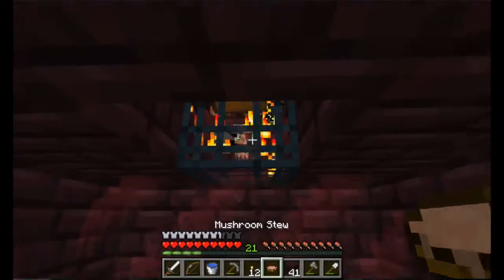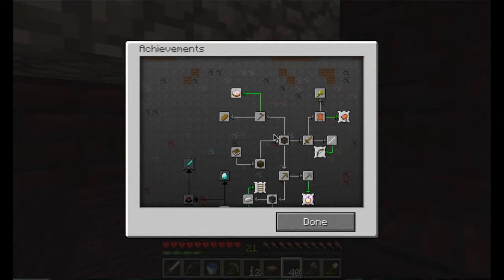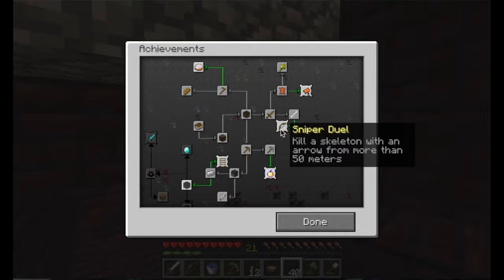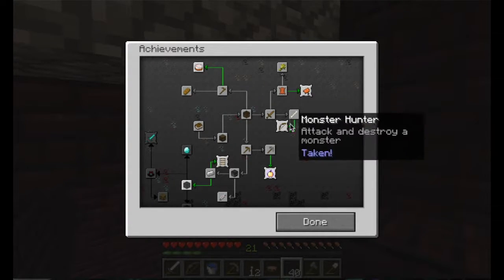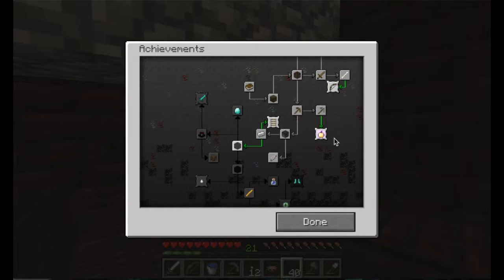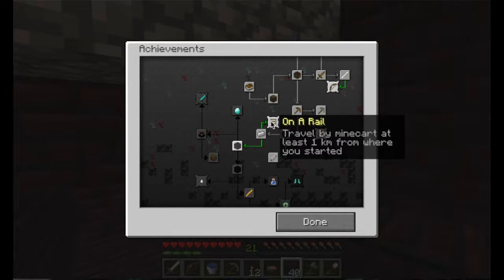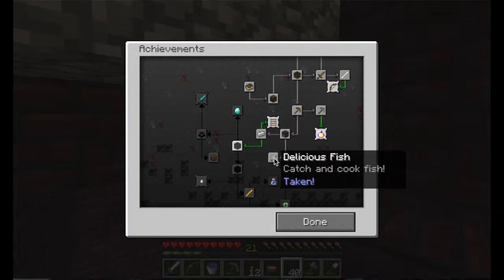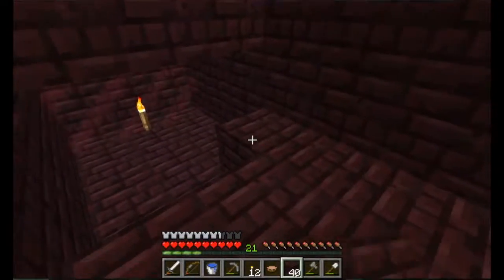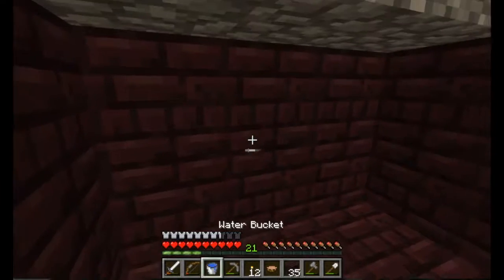Let's take a look at our achievements. We can't do the cake until we get sugar cane, can't do the sniper duel until we get a skeleton far away, don't have a saddle yet, and notch apple we'll have to find. On a Rail I think we can do now because we can build powered rails with gold. For diamonds we'll still need to find those. So I think the next thing we need to do is farm some pigmen.